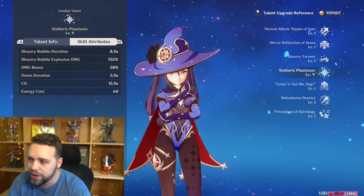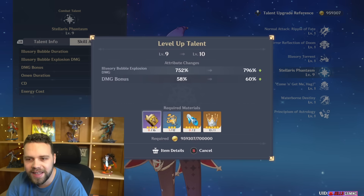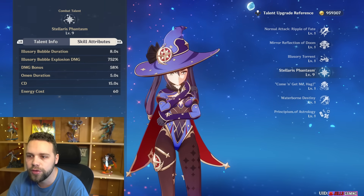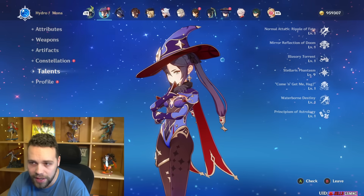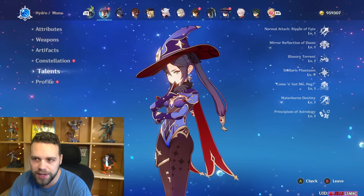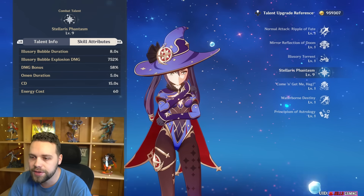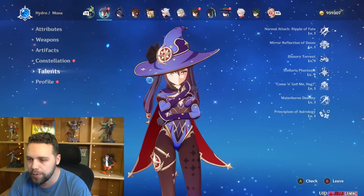You'll want to focus on only leveling up her burst. It doesn't really matter what else you level up. Crowning it I would say is probably not worth it — that's just 2% damage for a lot of resources. Level 9 definitely is worth it. If you really love Mona and want to max out your account, it is a guaranteed damage increase, so if you've got the resources you can do it, but save it for other things first. You don't need to level 90 either — getting that final ascension for the level 9 burst is only 2%, and all the footage you're seeing is her at only a level 8 burst, so it's definitely not necessary, but it's free damage.